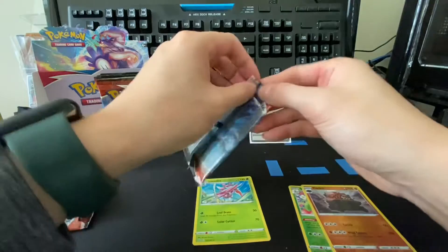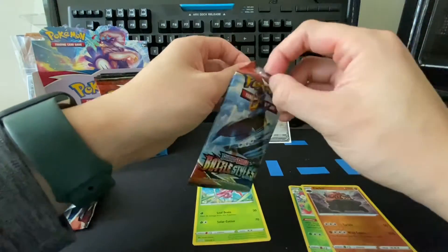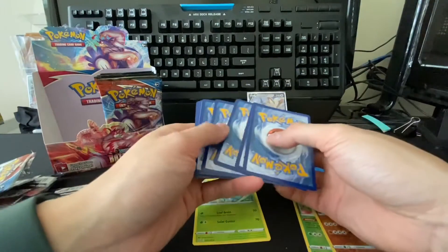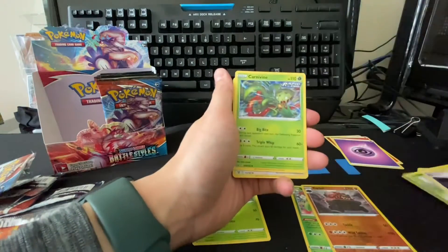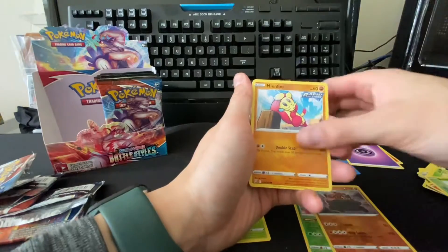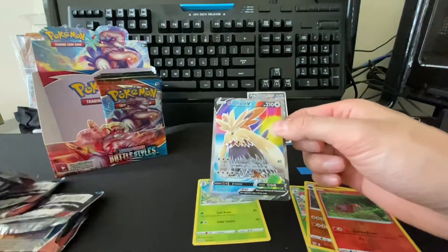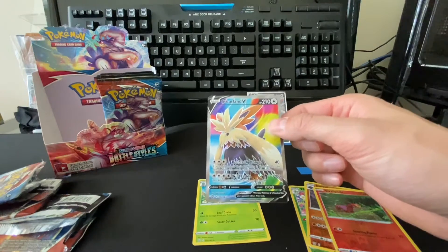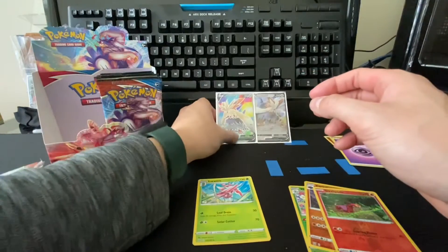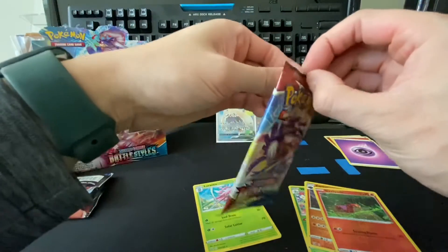All right, Pack 3. Psychic, Phoebe, Carbink, Furo, Yamper, Murkrow, Snorunt, Bellsprout, Meinfoo, reverse Fire Weedle, and a Stoutland V — this is full art! Okay, look at that, cool background. Two hits in a row, let's keep this going!